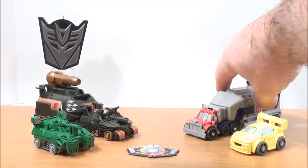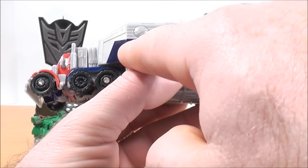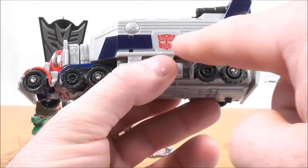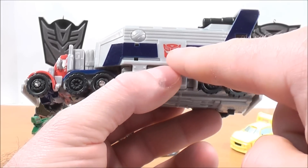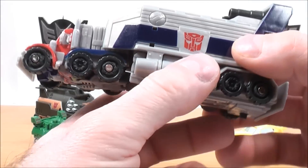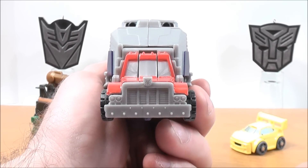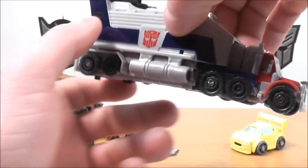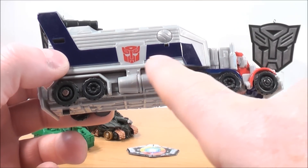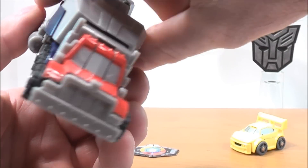Next, we'll take a look at Optimus Prime in his trailer mode — another pretty cool figure. Along the side of the trailer, he has some blue striped detailing and a nice Autobot logo. Some blue detailing up where the tires are. The cab itself has red detailing with some gray detailing for the windshield. On the other side, some more blue striped detailing alongside the trailer and another Autobot logo. Pretty cool.